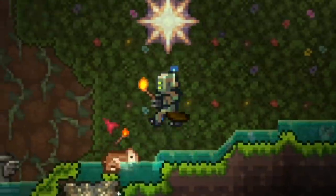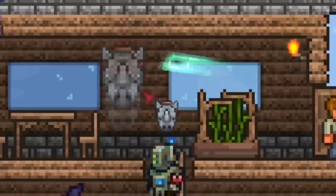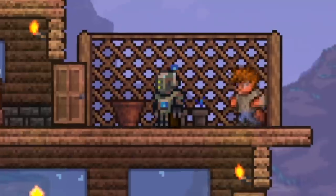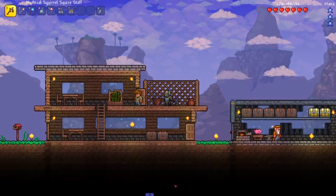I want a pet guinea pig, oh my god. Come on, look at this thing — it's a rhino hunting trophy. Hey everyone, welcome back to another Terraria Calamity summoner episode.